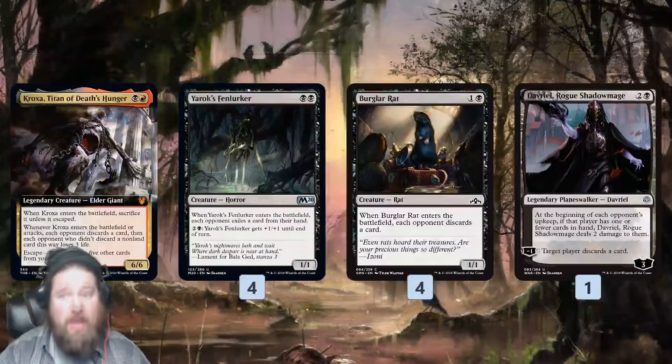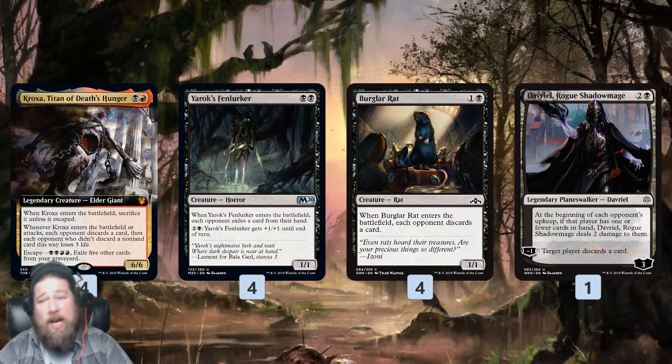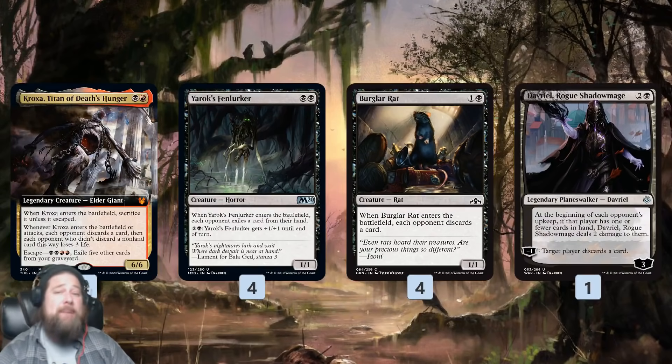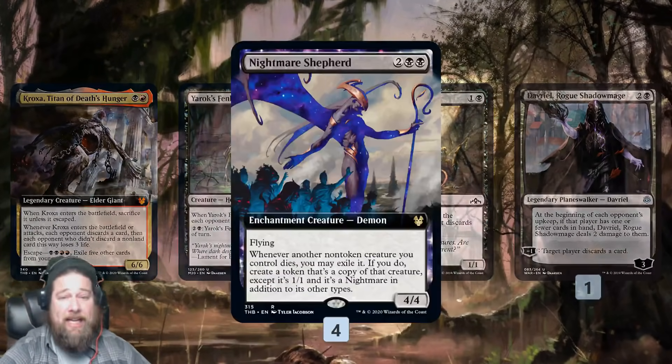We also have one Davriel, Rogue Shadowmage, which does more discarding. The downside of Davriel is it dies really easily, so it's not as consistent as I'd like, which is why it's only a one-of. But in the best case scenario, especially against more controlling decks, it can come down, make our opponent discard multiple times, and then get in for some damage as well. That's our main discard package.